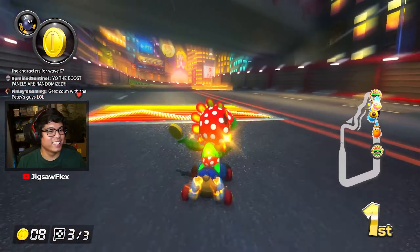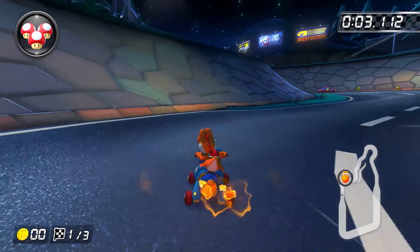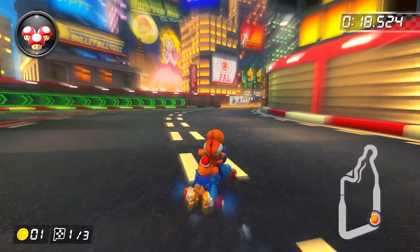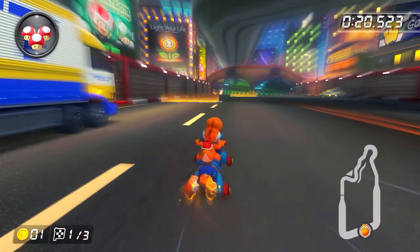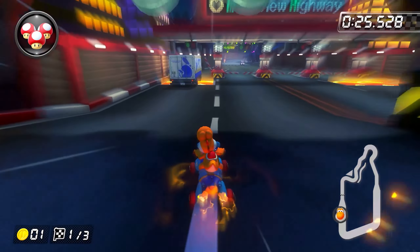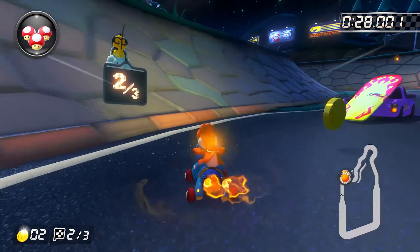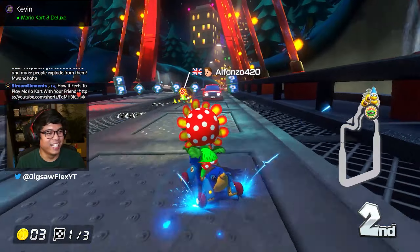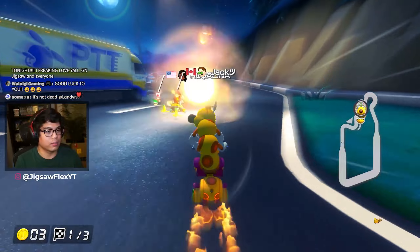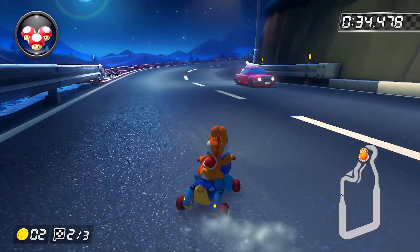Here we are with Moonview Highway. The top route is actually faster than going on the road — just make sure you don't hit the truck at the beginning, otherwise it renders that route useless. Hit as many boost panels as possible, but you don't have to chain every single one. If there's a car in the way or it's not worth it, skip it. Try to cut as much of the track as possible, but anticipate incoming bomb cars.